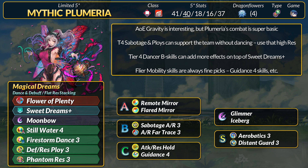Overall, Plumeria is going to continue being a support dancer mostly. As much as I think Gravity plus something like Flare Mirror would be really fun, for her own combat it is extremely simple, and taking any kind of non-magic damage is probably death. I assume most would just stick with the new support skills we've gotten this year.